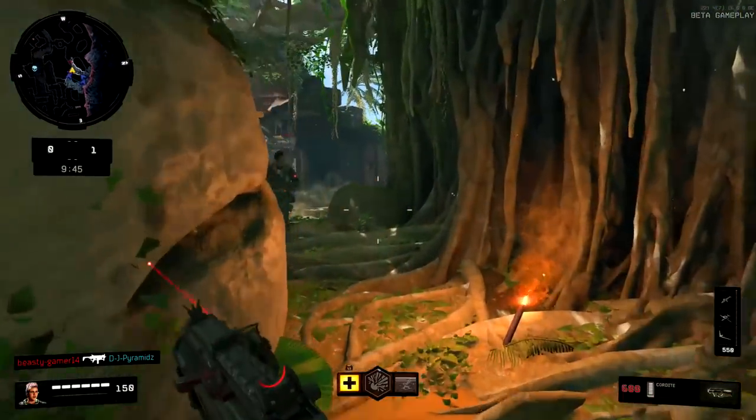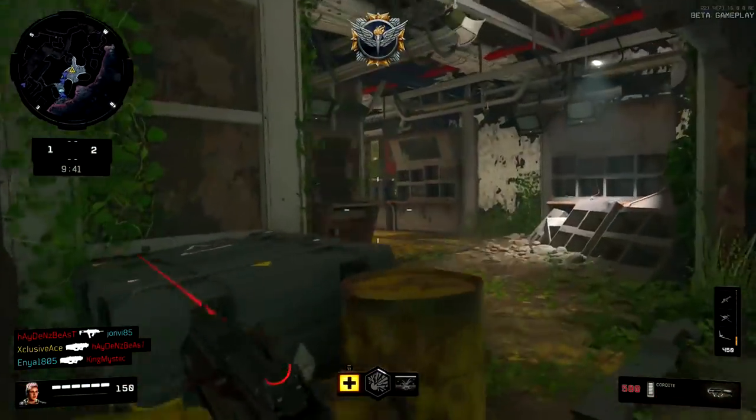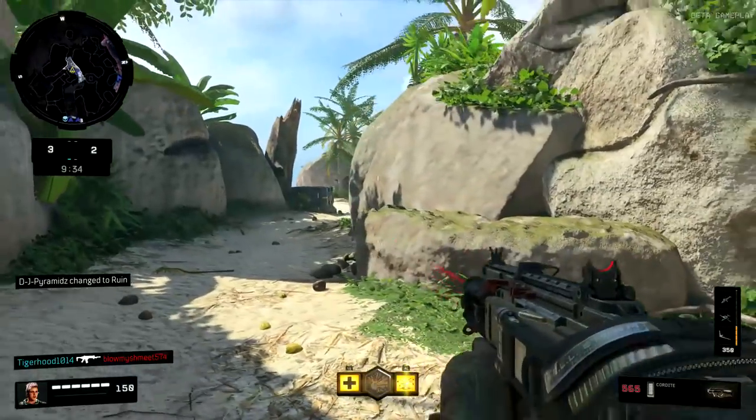This is designed to punish people for sprinting into a situation without thinking first. Sprint out time is a very important value in Call of Duty, or any first person shooter for that matter, because this value can control the pace of the game to a large degree.